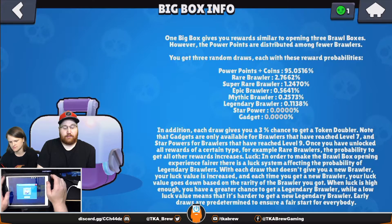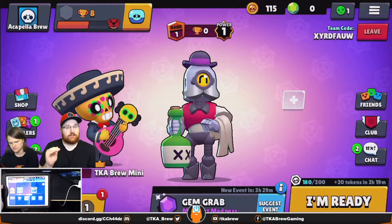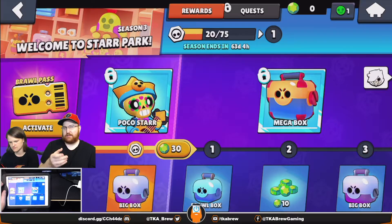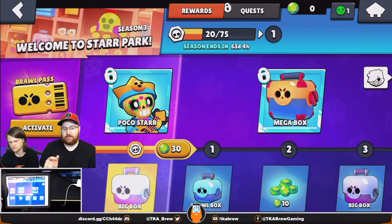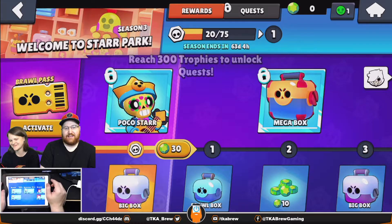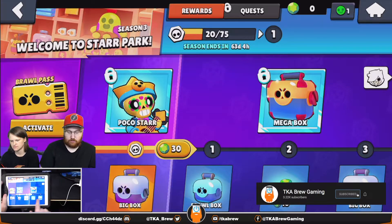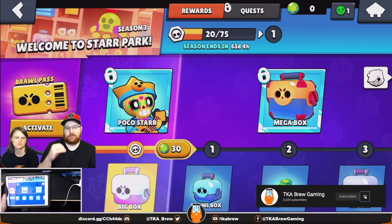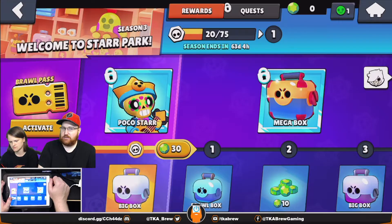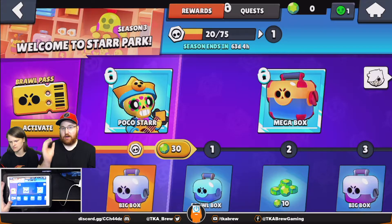For free-to-play players, the brawl pass has free bottom-row boxes to open. Every time you finish a battle you earn tokens, up to 200 tokens — and every 2 hours you get 20 tokens. Specific quests also give you tokens, and the more tokens you get, the more rewards along the brawl pass. You'll get free brawl boxes, big brawl boxes, mega brawl boxes, and around 90 gems along the trophy road.